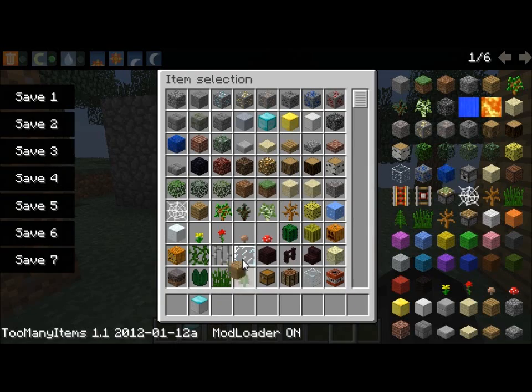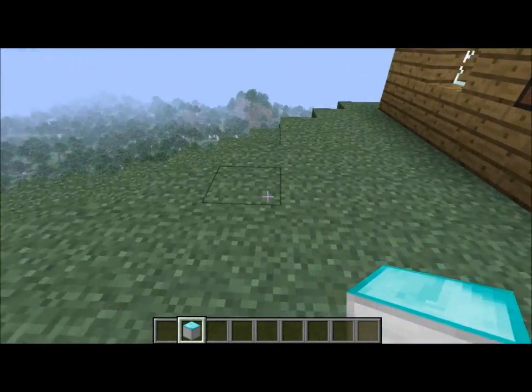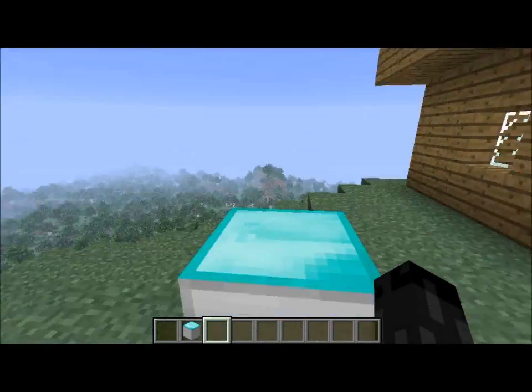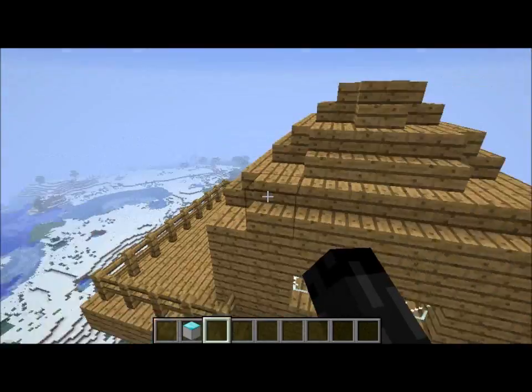Now the other mod I'm going to show you is Elevator. This is what you use for Elevator. You place it down, and it puts a block above it. Then you can jump on, and just simply right click it, and you move up.